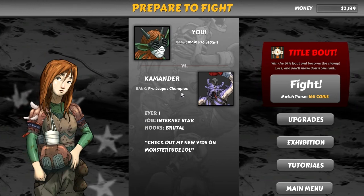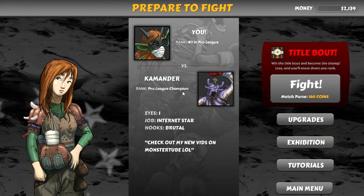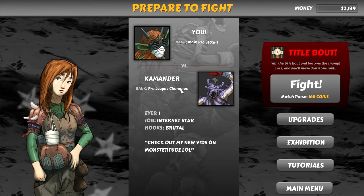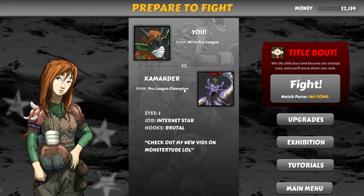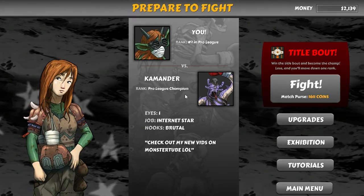So that being said, my name is Splattercat. Thank you for joining me in this short look at Beast Boxing Turbo by Good Hustle Studios. $4.99 on Desura — I'll put all the applicable links down below so you can check it out if you're interested. Thanks for joining me, and I'll see you guys next time. Take care out there, everybody.